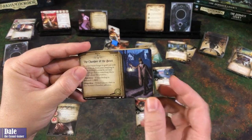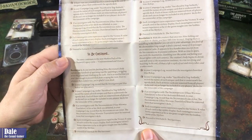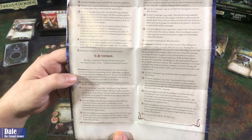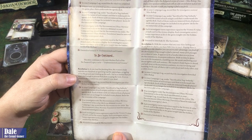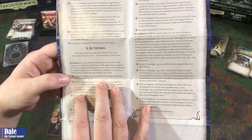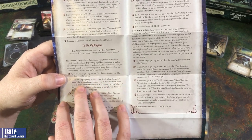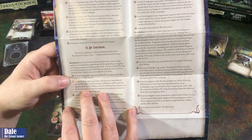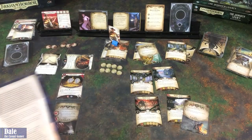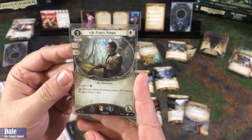As you land the finishing blow, the creature's body explodes into hundreds of squirming rope-like appendages wriggling across the ground and climbing up the walls. You're so startled that you aren't fast enough to prevent them from escaping the room. Even so, whatever that creature was, you're glad it's now dead. Your campaign log records that the investigators put Silas Bishop out of his misery. Under sacrifice to Yog-Sothoth, record the names of each unique card underneath the agenda deck - those cards are removed from all players' decks. Who got sacrificed? Dr. Francis Morgan is no more.